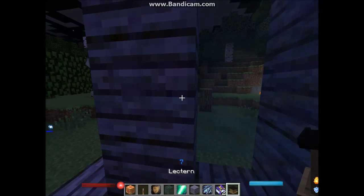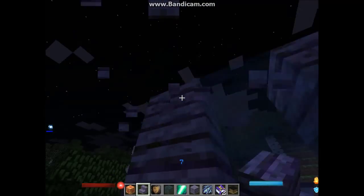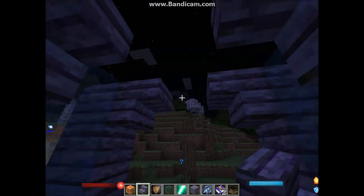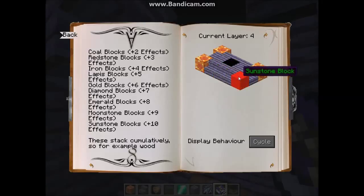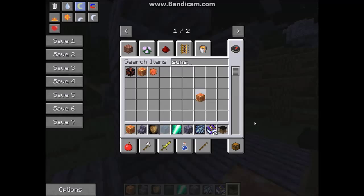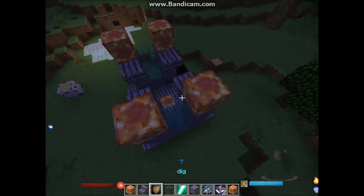Now we're going to put some witchwood stairs. We're going to put them at different locations around the structure — there, and that, and that, and that. After this next layer we continue building upward following the arcane compendium pattern. Let's put the stairs.